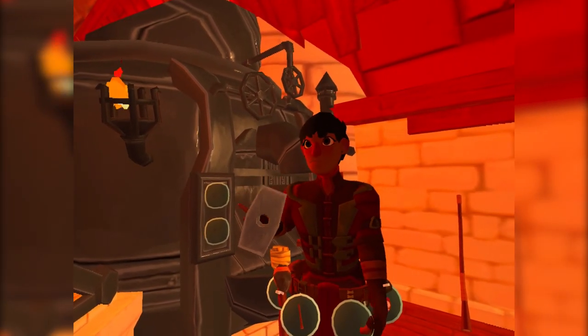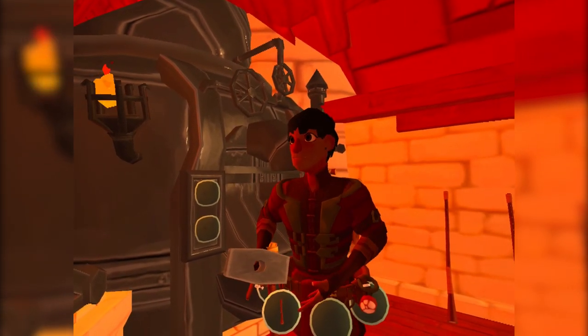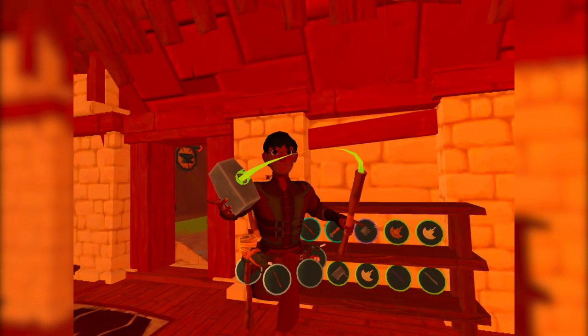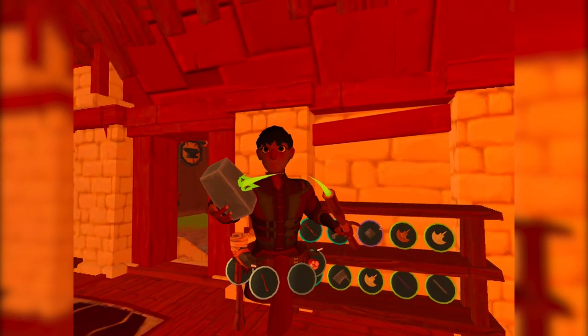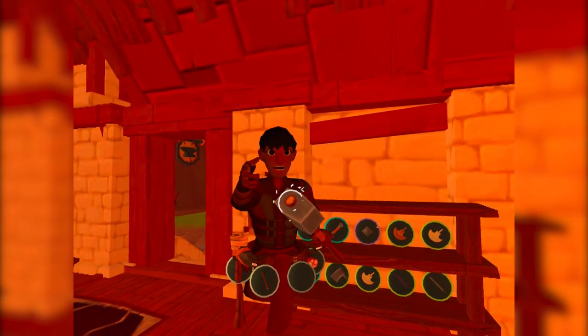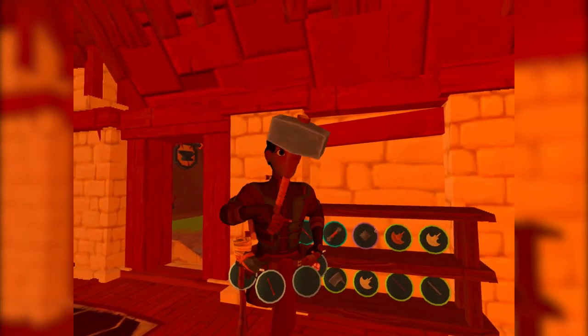Forging is kind of the fun part of blacksmithing — it's where we turn some metal into something nice and sharp. Now we're going to craft this hammer. This is the basic of crafting for Township Tale: these green lines show you where things can connect to. I can just plunk down here, let go of the hammerhead, and boom — we've got ourselves a hammer for forging.